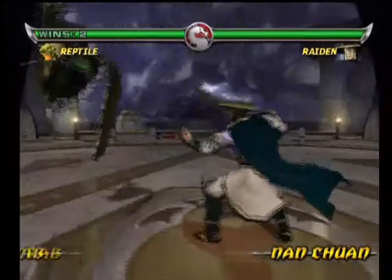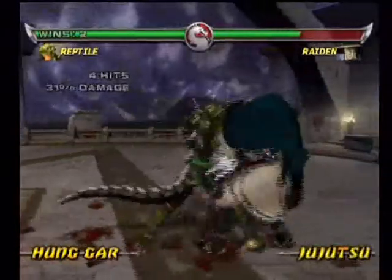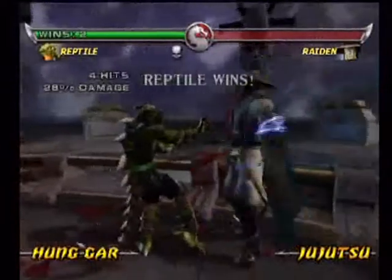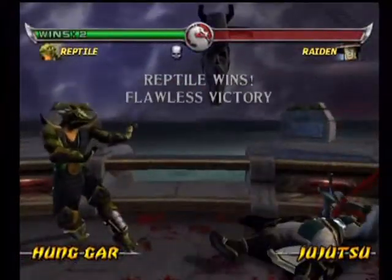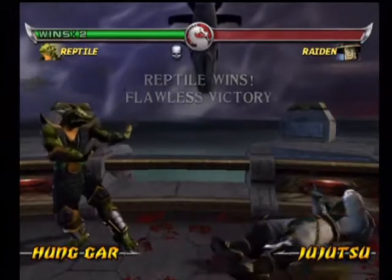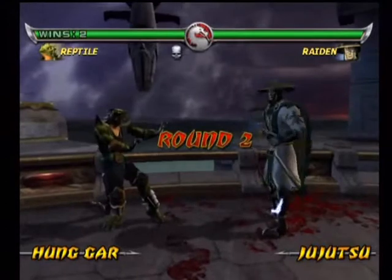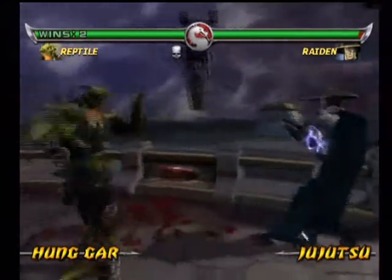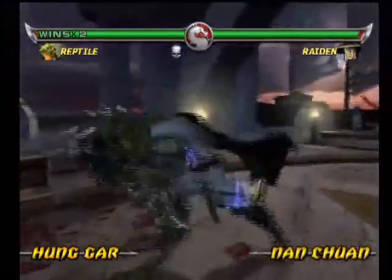Nice reversal, but you did bugger all with it - now get stabbed! Hung Guard! Hung Guard! I like that combo, to be honest. That's a nice combo! That's my third Flawless in a row! And I'm on just easy mode! There's a level below this called Novice, but I would not put it on the easiest mode - I'm not 6 anymore! When I first got this game I was about 11.